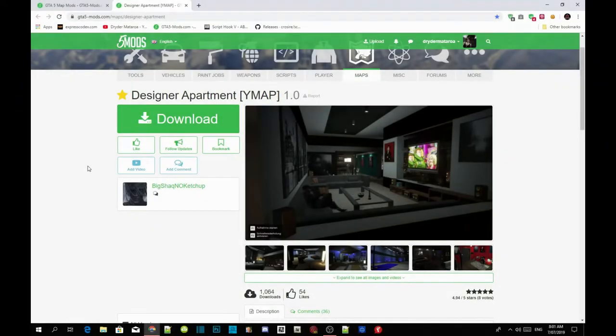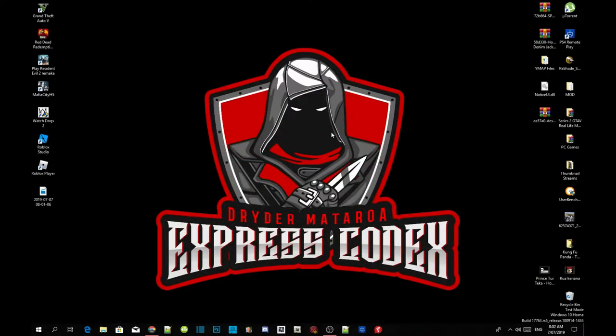Welcome back guys, this video is all about how to install the design apartments — we're going to call it the Weez GNZ apartments. All you guys got to do is download and install all the requirements listed in the description below, and make sure your requirements are the latest version. Make sure you do install Map Builder; if you don't know how, there is a tutorial in the description below. Once you've completed that process, download the mod — I'll leave the link in the description below too.